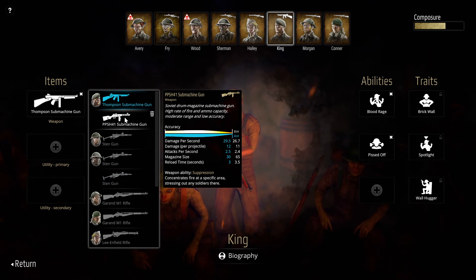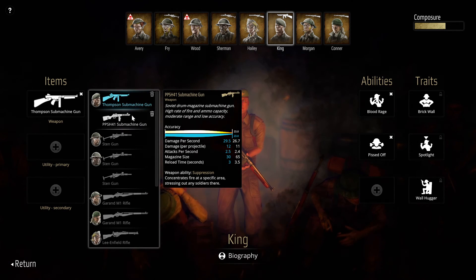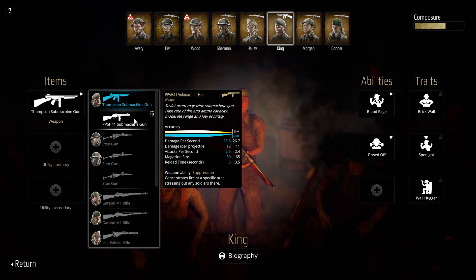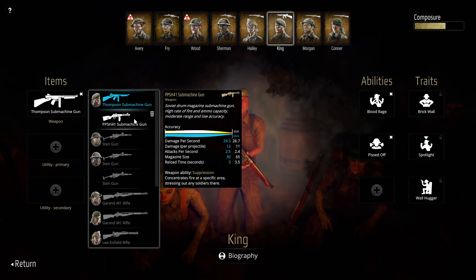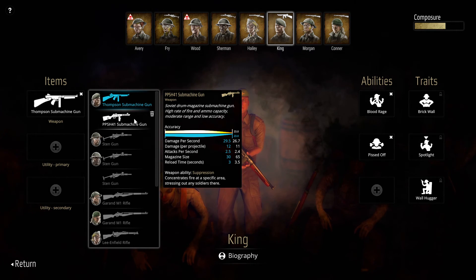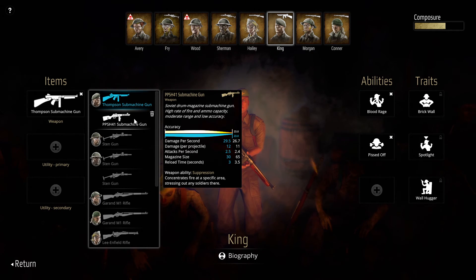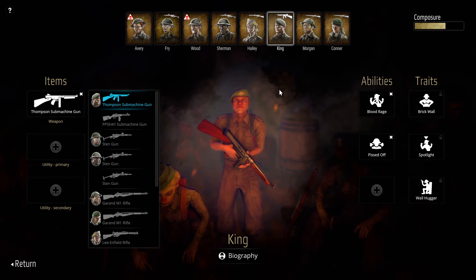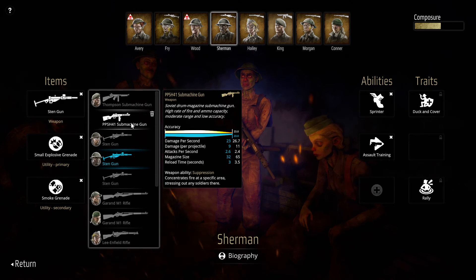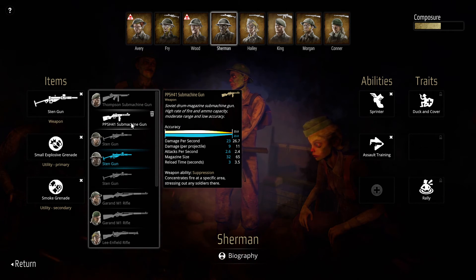Let's look at comparisons between the two. The Thompson is the blue one. The new PPSH does a little bit less damage per second, less per projectile, slower attack speed, but double the magazine, with a slightly longer reload time. So the Thompson is better, but the PPSH is better than the Sten gun almost certainly.